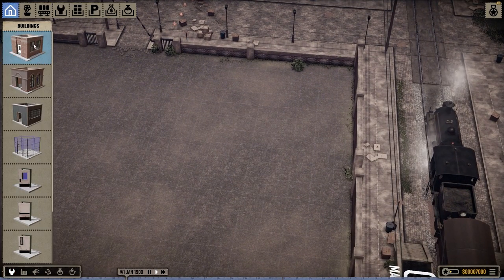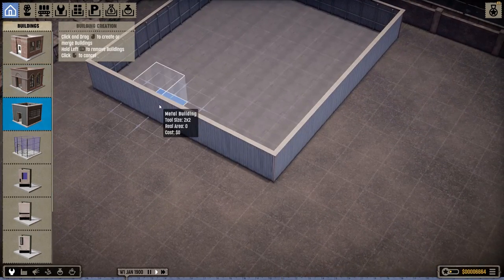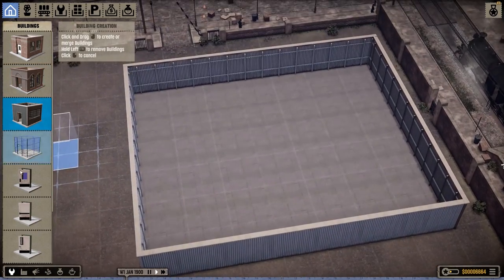We've got to build a whole load of stuff, such as a building. What do we want for our main thing? Metal building? Roman building? Let's go with a metal one. This is going to be our main building area.